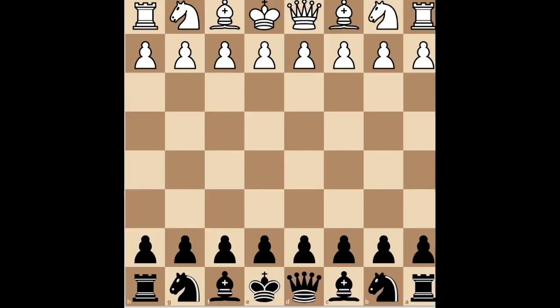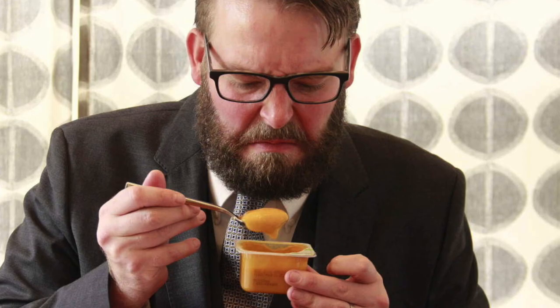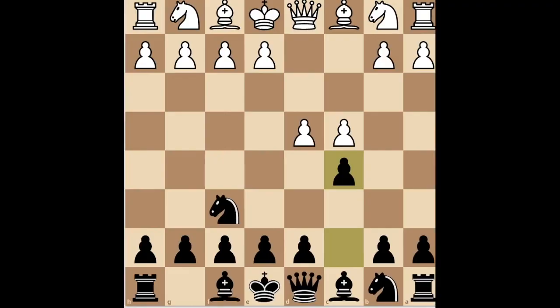It's called the Benko Gambit. It starts with D4, Nf6, C4, and then C5, attempting to undermine the strong central pawns. If your opponent is capable of eating solid food, they will play D5 to preserve the center. Now it's time for the gambit.